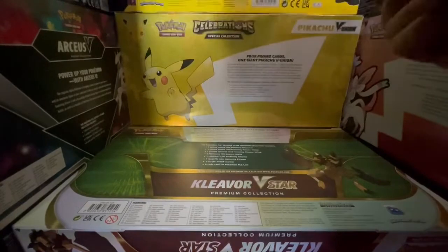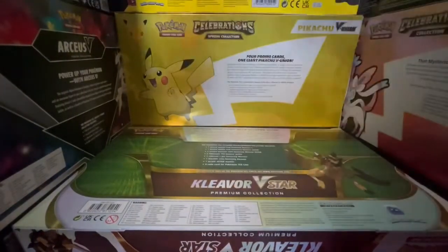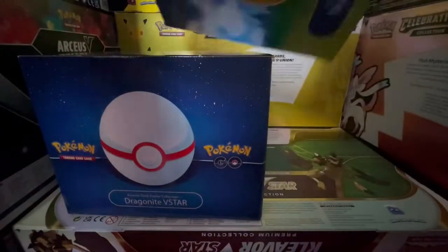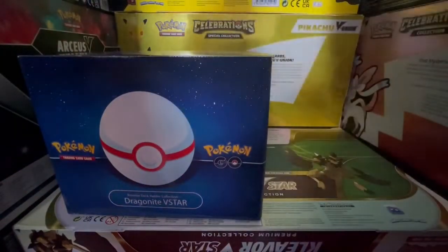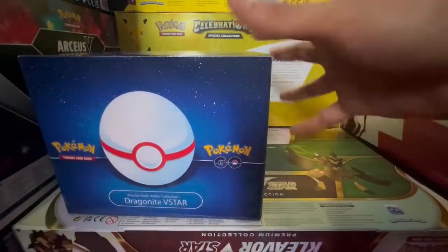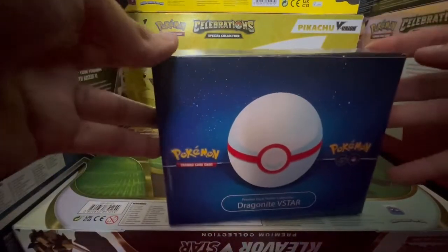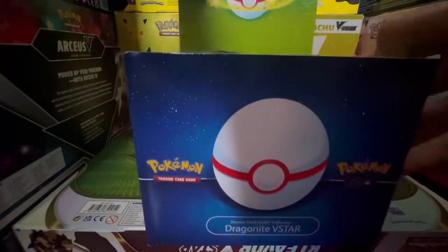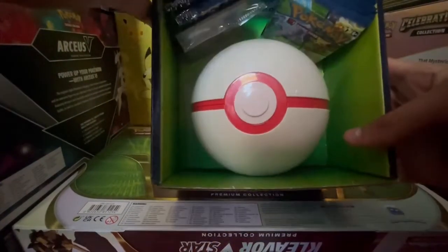It opens like that. Let's rip out the paper. Then we can take this out. Is there any artwork on the inside? Oh, it's just white cardboard. But cool. And it opens up like this. Look at that presentation. Oh my God.